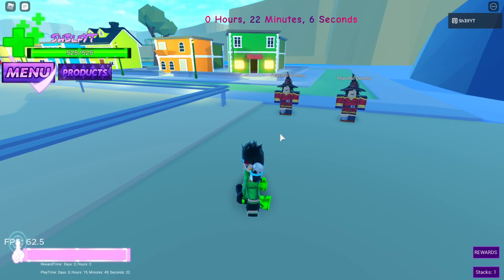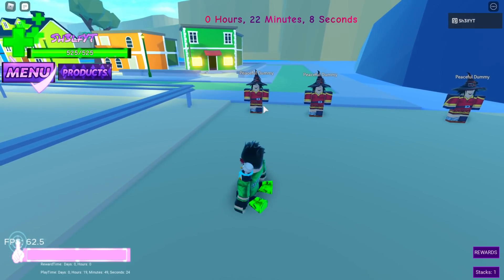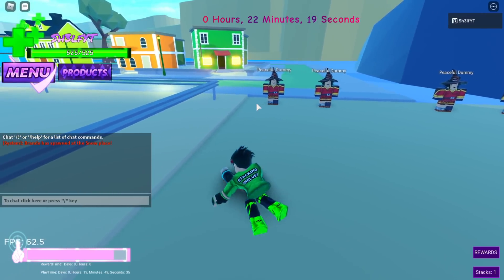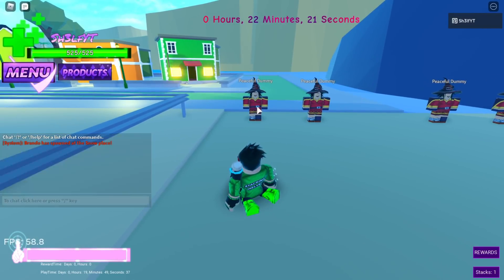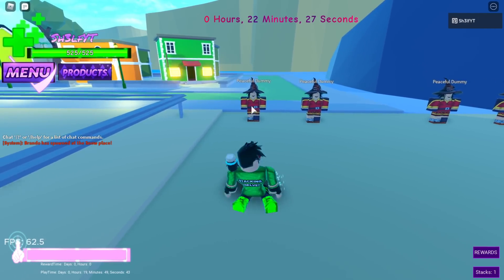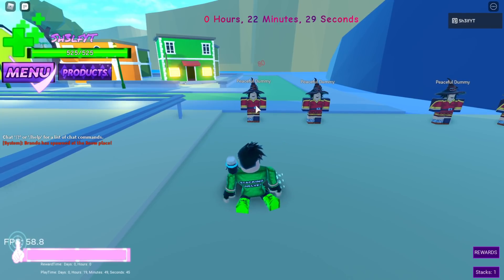Let's go over the moves. Your E is a simple nail shot — if you hold it, it shoots more but your spin bar goes down more, and it regenerates over time. R is a stronger nail shot... actually it's T, my bad. And then Y is the golden nail shot — that does the most damage. So E, T, and Y are your main moves.